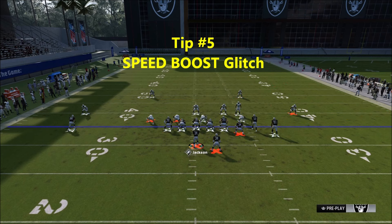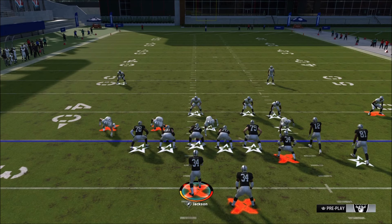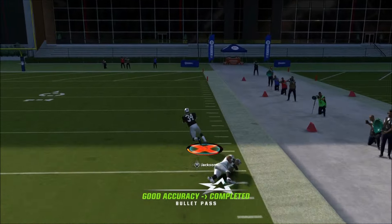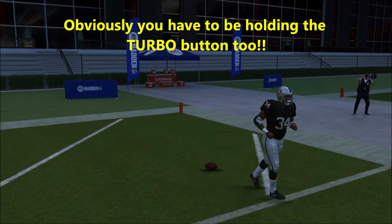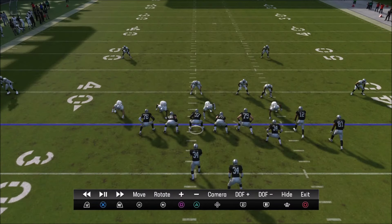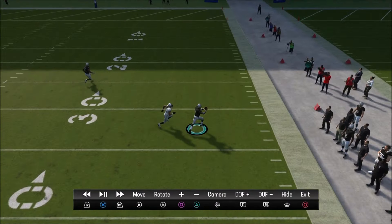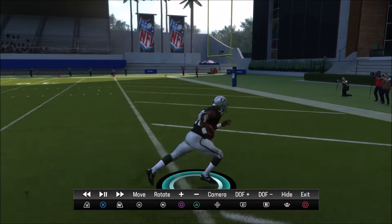Another tip is the speed boost. I don't know how many people are aware of this — we've known about it from the beginning of Madden but a lot of people are surprised to hear about it. You press R1 and just keep pressing it. That will give you a speed boost. It speeds up the defense a little bit too, but on instant replay you can see your player gain that speed boost considerably.